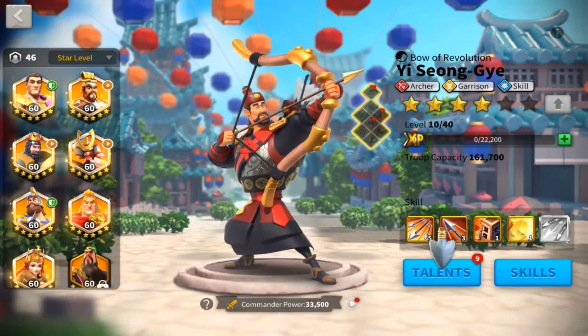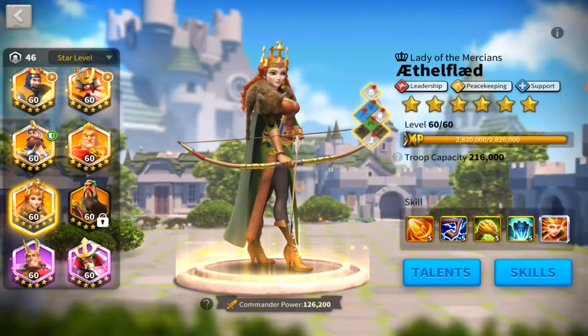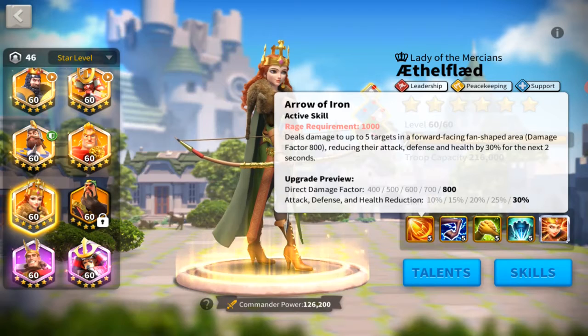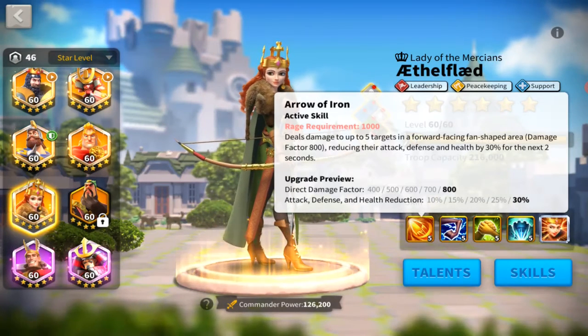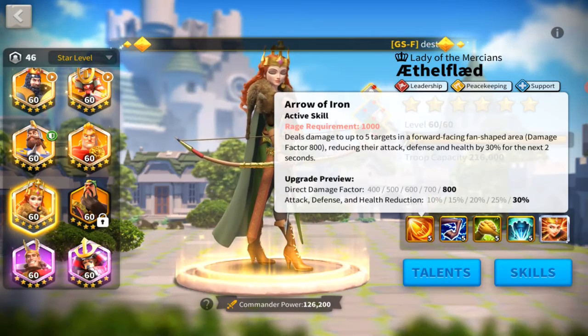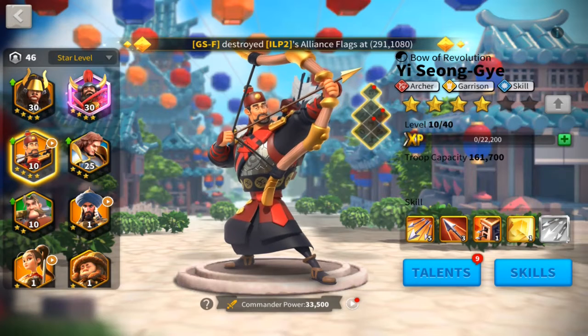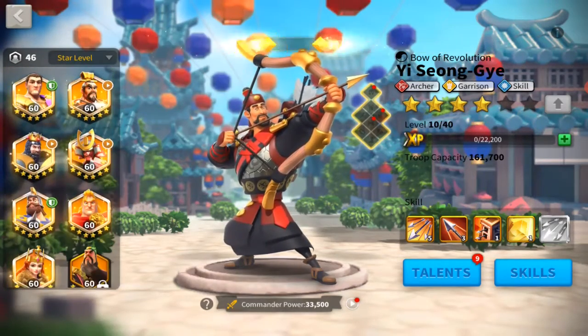There are a lot of other commanders that do something similar. Let's look at Ethel — she doesn't boost her own damage, but she debuffs the enemy, reducing their attack, defense, and health by 30%. Decreasing their attack makes you take less damage, but decreasing their defense or health makes them take more damage. You can do this same combination with YSG; it plays out a little differently because the debuff only lasts two seconds. Ethel casts her active, debuffing the target for rounds one and two. Round two is when YSG casts his active, and now he does more damage because the target has lower defense and lower health — it's just the combo in reverse.